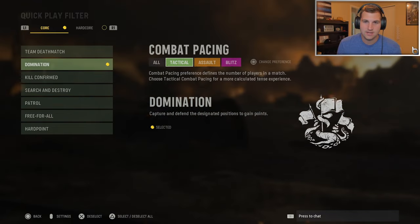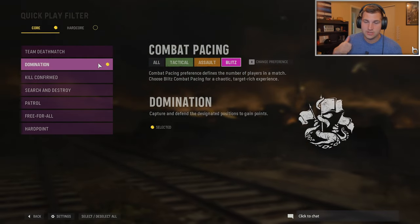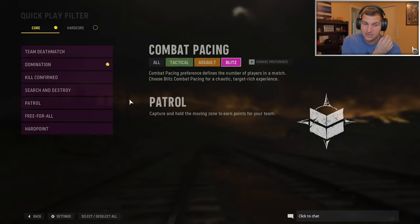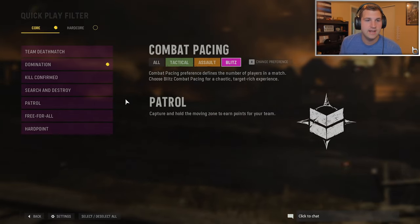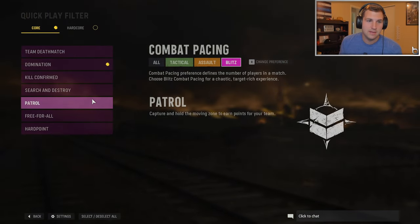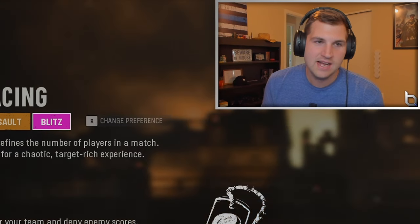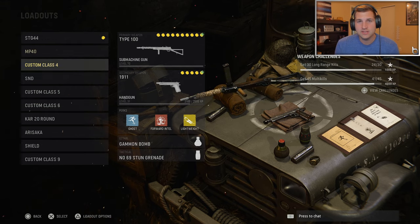As far as game modes go, I love domination — it lasts the longest and you can always tell where people are going to spawn because of the flags. Patrol and hardpoint are also good for nukes, but your team might end the game quickly by capping objectives. Team deathmatch and kill confirmed go by too fast. I'd stick to domination, which is what we're playing today.